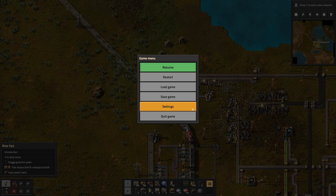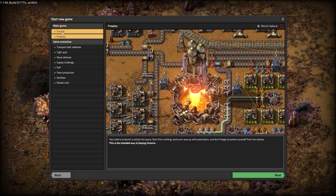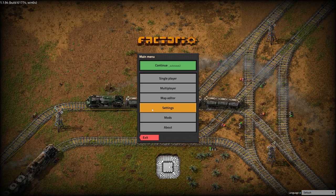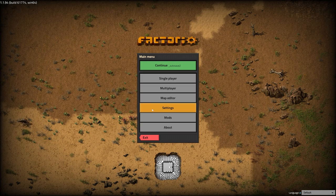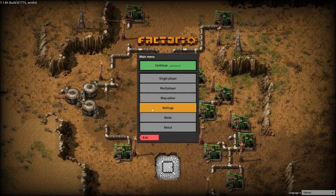All right guys, that is it — we beat all of the tutorials! Take a look at that — all the tutorials are completed, ladies and gentlemen. That is it for today's episode. In the next episode we will begin to play Factorio in free to play mode. I'm so excited — we've got a lot of work to do ahead of us and we're going to launch that rocket guys. I hope you enjoyed this video — if you did, hit the like button and subscribe to keep up with future episodes. If you'd like to join the community, the Discord is in the description. You guys have a wonderful day — take care, bye bye!